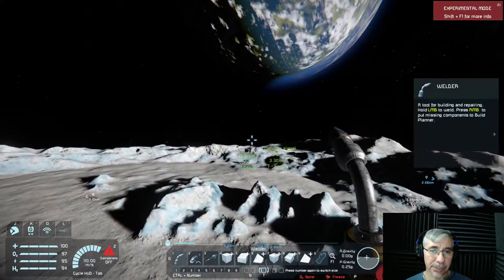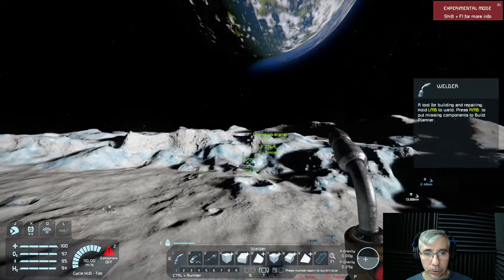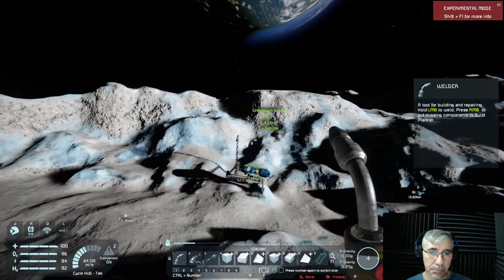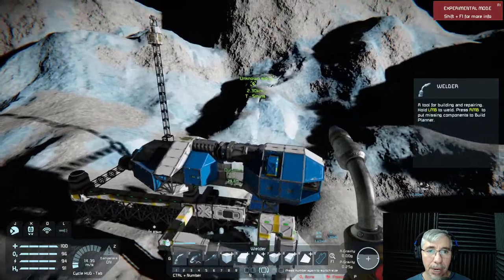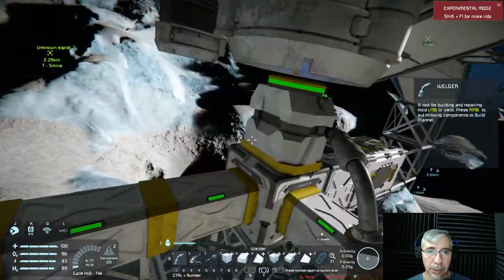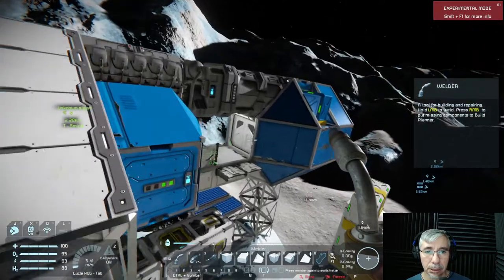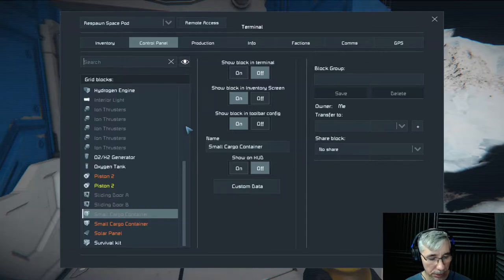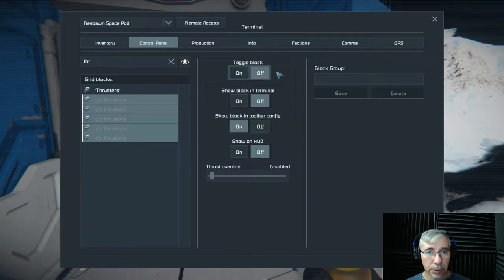With this thruster offset mod, I find it very difficult to handle this ship. In space it was pretty fine, but when I got to the moon and tried landing here — connecting to this connector — it was really difficult. The thrusters are on, I think it's confused with the other ship, let's turn them off.